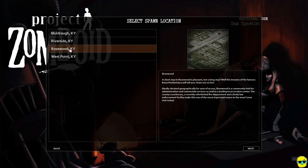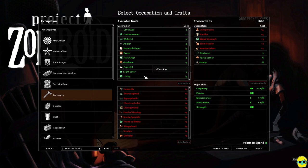I made sure I selected Rosewood, and I got us back to this screen. I've already populated this with some information, but I want to say: don't sleep on the idea of choosing unemployed as your starter occupation. I'm choosing a job for us because I think it's easier as a beginner to have some kind of path to walk on.